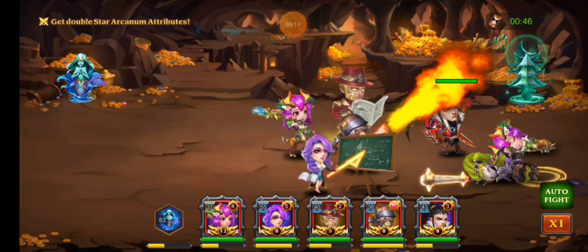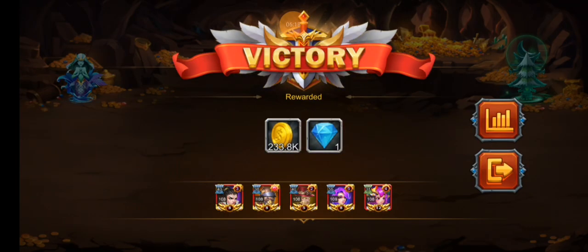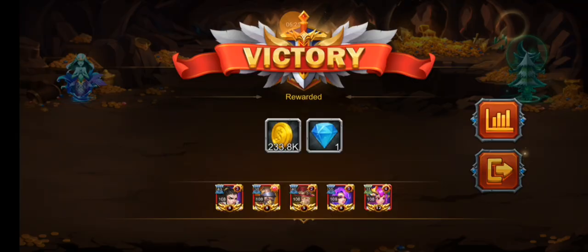This is a very toxic team — definitely one of my favorite teams I've been using. Emerald Mage pumped out the damage, Lotson did a good chunk surprisingly, and Chaplain does solid work too.